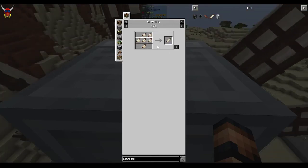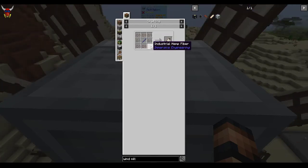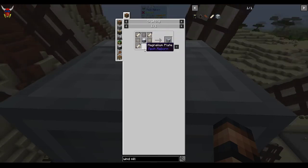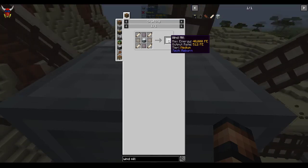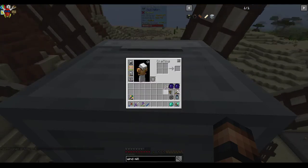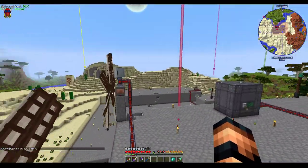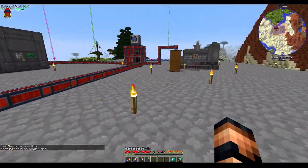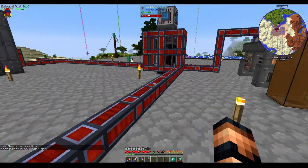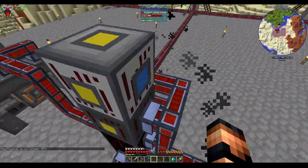And then the windmill sails — if you did the windmills like I did, you should have had a whole bunch of industrial hemp fiber left over to make these. Go ahead and make them. The output rate isn't all that great, but it's a pretty good supplement. I've got three of these hooked up. I got rid of the immersive engineering wire lines, so this is kinda just how it's set up now.